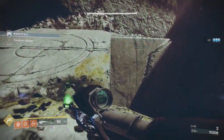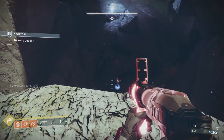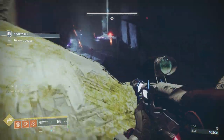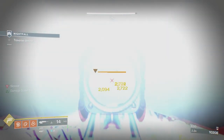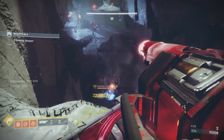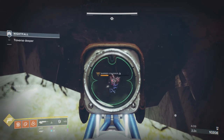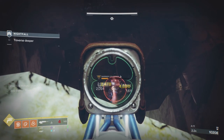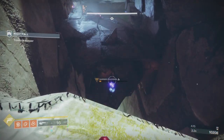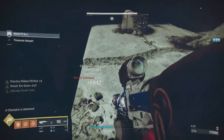The first barrier is below us. Use your grenade launcher to mark him — he fires at you, you pull back, move to a different position, break his shield. That purple effect means he's marked. Hold enough scout rifle ammo before breaking his shield, mark him again, then finish with the scout. There's another barrier and an unstoppable down there but we'll take them last.